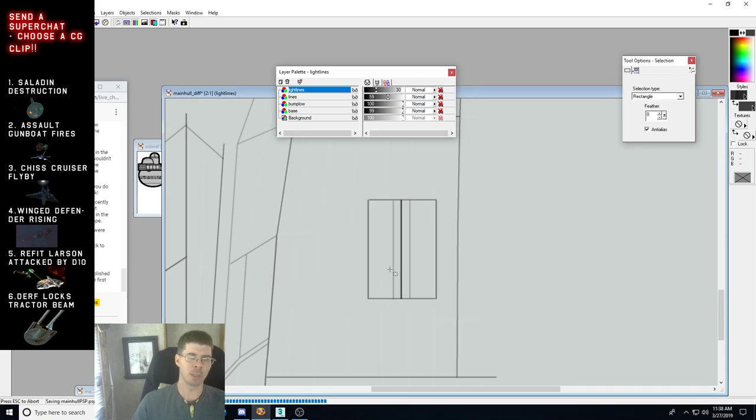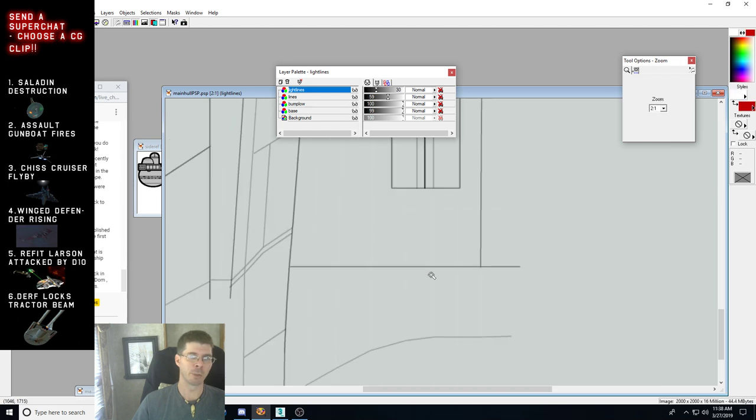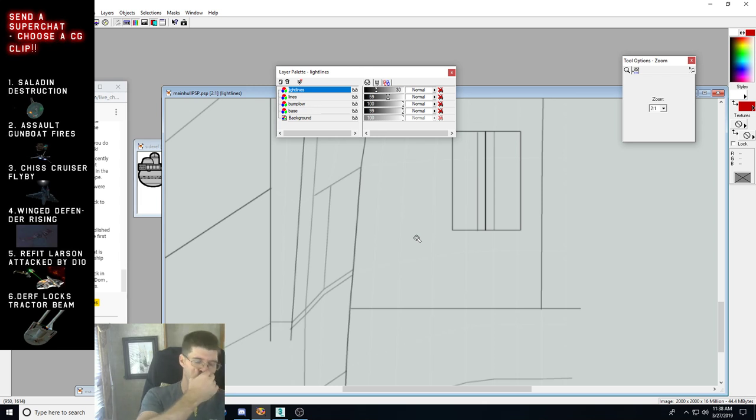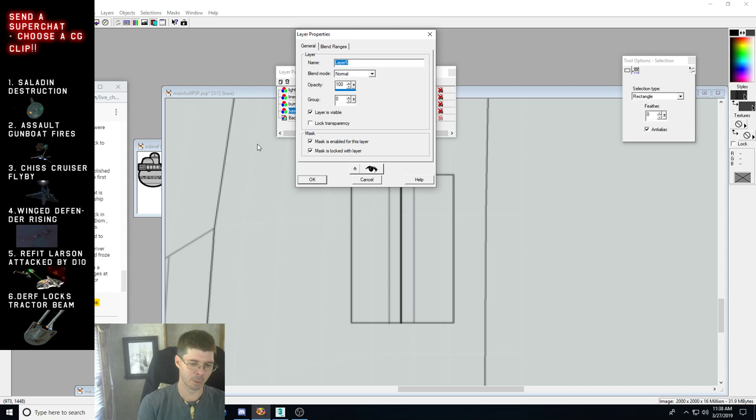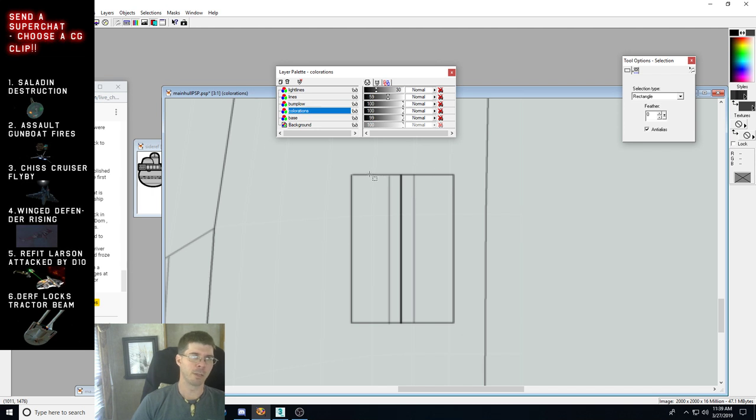I'll call this 'main hull dot psp.' What is my favorite Klingon ship from FASA? You know what, there is a ship from FASA that I have recently fallen in love with — the D10 is my second favorite, but there is something called the L6 Defender which is a model. I've actually created the model for the L6 and as I created it I fell in love with it — that is now my favorite non-canon Klingon ship.